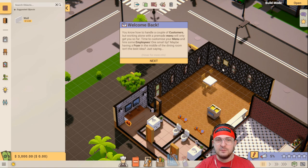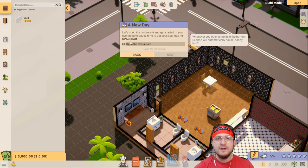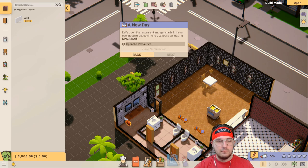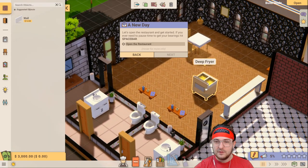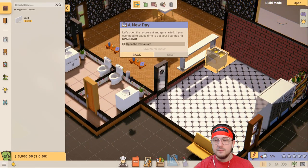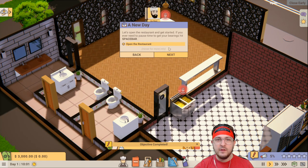Welcome back. You know how to handle a couple of customers, but working alone with a pre-made menu will only get you so far. Time to customize your menu and hire some employees. One small tip - maybe having a fryer in the middle of the dining room isn't the best idea. So let's open the restaurant and get started. If you ever need to pause time and get your bearings, hit spacebar. We don't want the fryer here - you right-click, right-click move - and we put the fryer in the kitchen. Let's open up the restaurant.